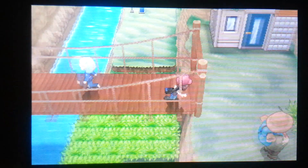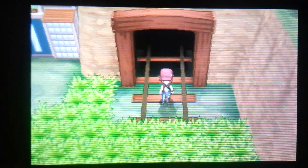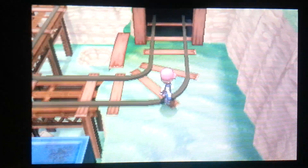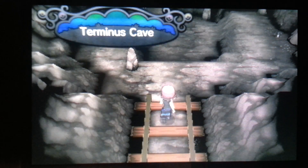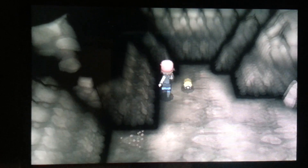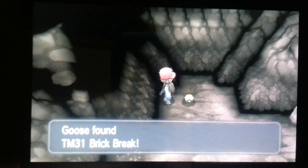This is going to be after the 7th Gym Leader. I don't think you can — probably can't get through the place with the Durants blocking it without it. But you're going to come into this cave right here, and this is going to be where Brick Break is, which is the second TM I'm going to be showing you. Just walk right in here, and there's Brick Break. Good fighting move.